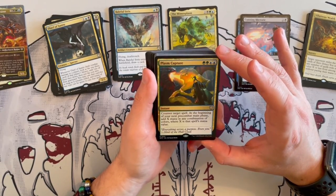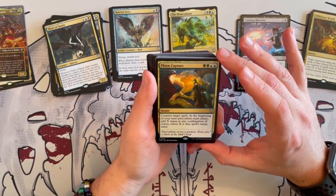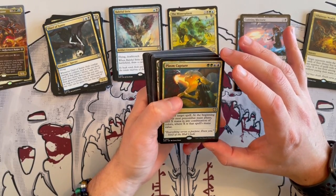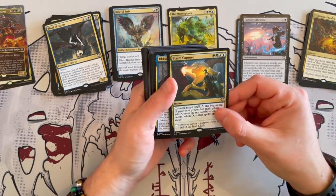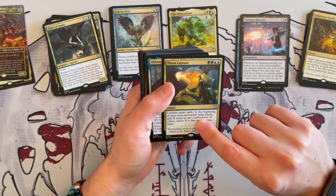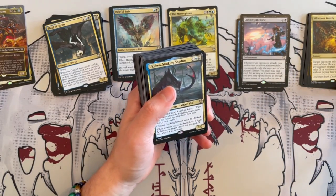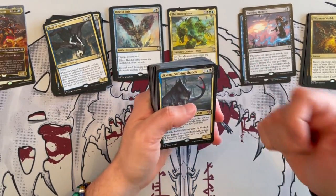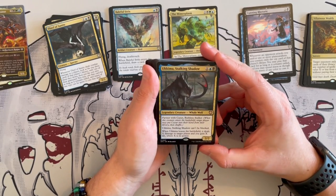Plasma Capture is an instant that costs 4 — double Simic. Counter target spell. At the beginning of your next pre-combat main phase, add X mana in any combination of colors, where X is that spell's mana value. This is what I want — you get to counter and it's basically a mana drain. I hope that's not the only way they give you mana. I understand it's best to do two or three things at once, but you also need to be able to cast the spells — you need mana rocks and to set yourself up to play from your opponent's decks in general.